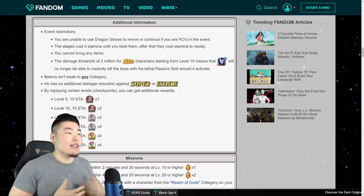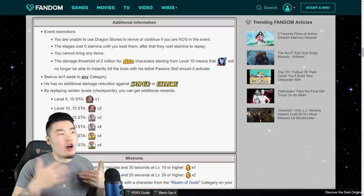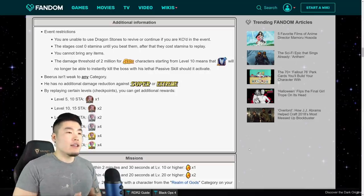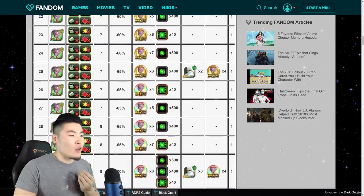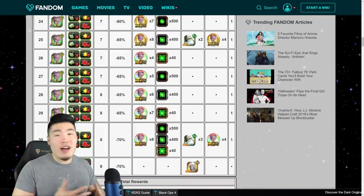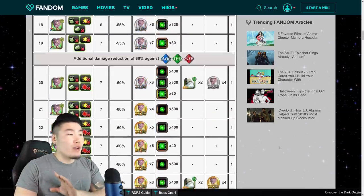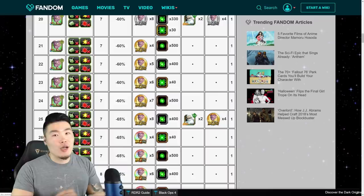Beerus isn't weak to any category, so I believe this is the first Extreme Z Battle that has no category weakness. In the past, they've all had some kind of weakness, whether it be Resurrected Warriors or Movie Bosses. He also does not have any additional damage reduction against Super Extreme types, and your best bet against him, since he is a Tech type, would be an Int type team. Super Int is a very strong team — you've got things like LR Vegito, Int Gogeta, LR Gohan, Super Saiyan 3 Bardock, etc. If you have a good Super Int team, you should breeze through this. You don't want to be bringing AGL, Tech, and STR types, since he does have 80% damage reduction against those types past level 20.